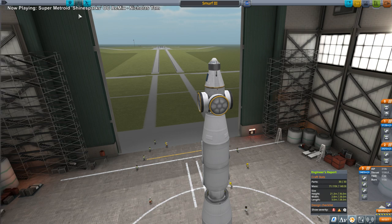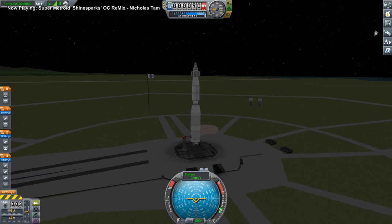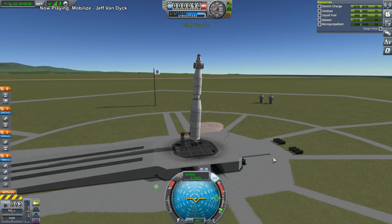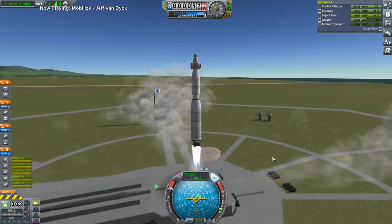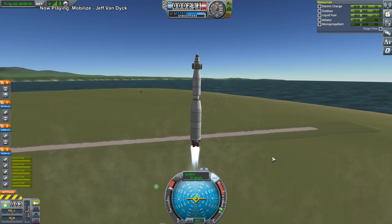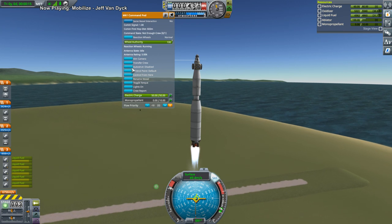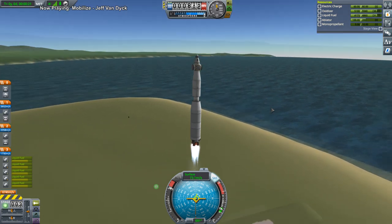Smurf 3. Nobody better be inside. Jeb. Leaning tower of rocket. Whoa, shaky business. Throttle up and launch. I think I should use auto-strutting on this because it's balancing on that spark engine. This is the first time I'm using auto-strutting in the course of this particular series.